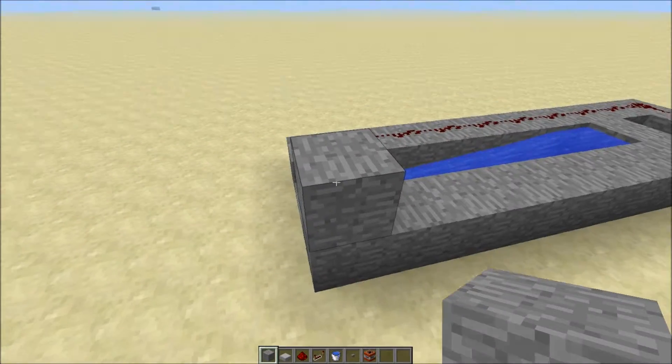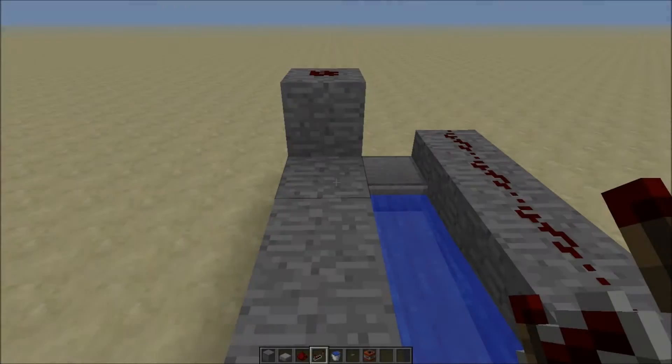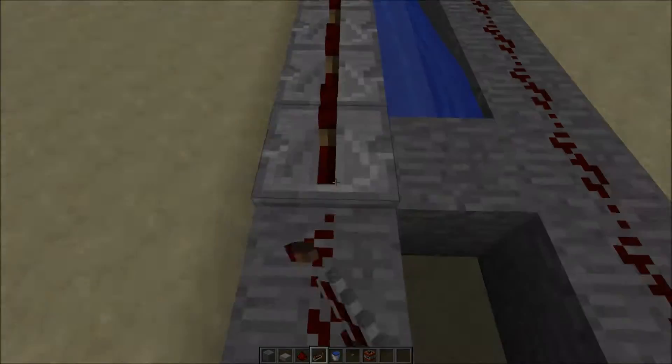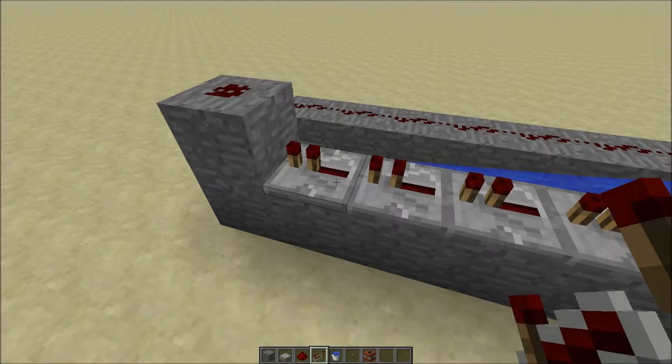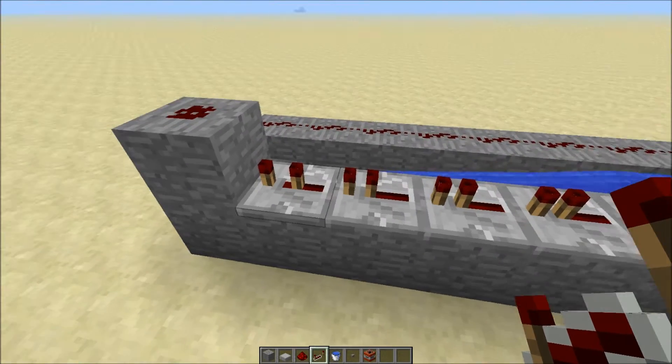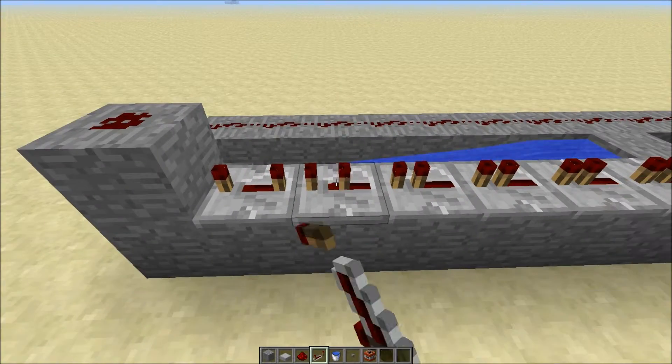Put a block here, then put redstone, place redstone repeaters all the way to the end. You might want to change the clicks on these, but if you put it on one they all need to be on one, so I'm going to put mine on all three.